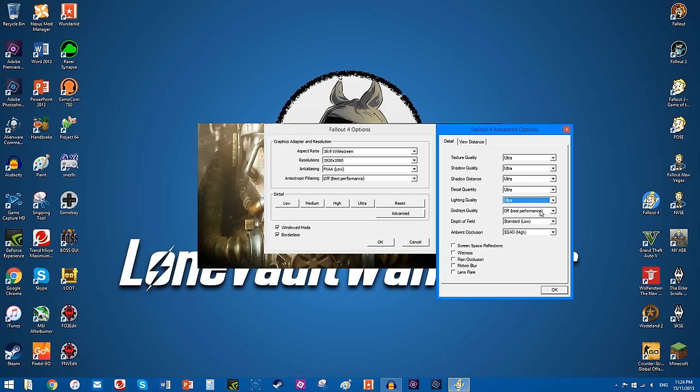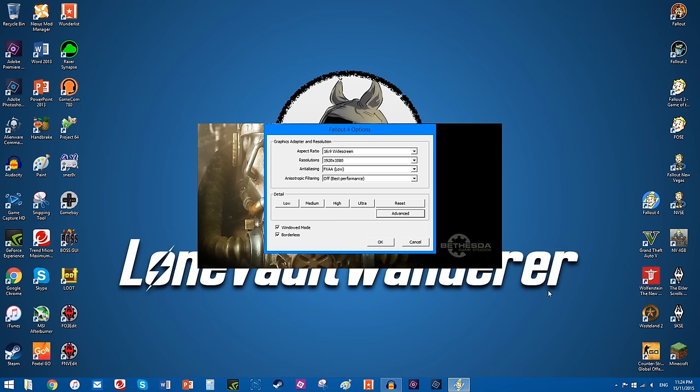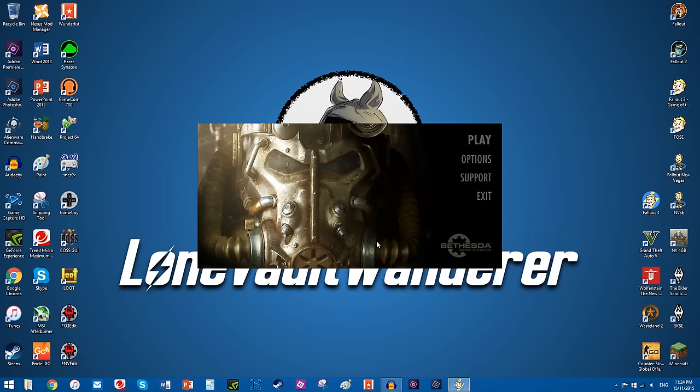So don't change that — leave the god rays at off, and then get everything else back to the highest. I go with ultra anyway. And then set the anti-aliasing to 16 samples. All back to ultra.